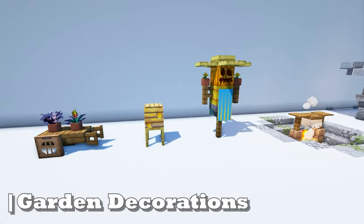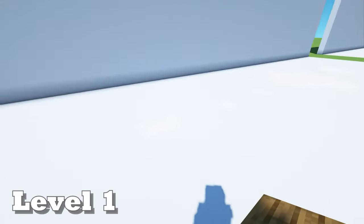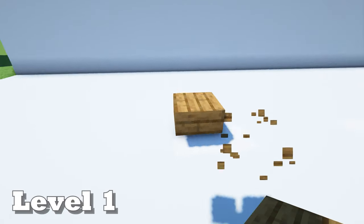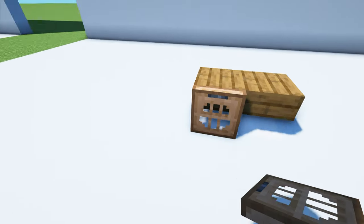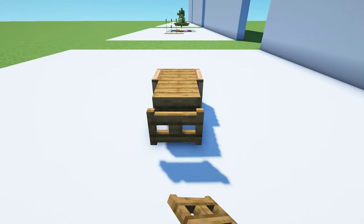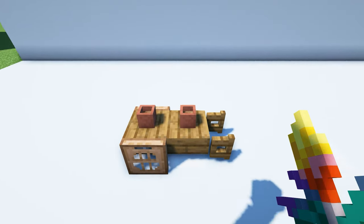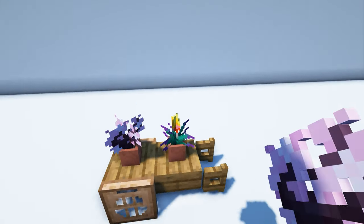We're going to make some garden decorations, starting with a wheelbarrow with some flowers on it. First, place down two spruce slabs. Then take two jungle trapdoors and place them on either side of a slab to make the wheels, and an open spruce gate to make the handles. Now place down two flowerpots with a torchflower in one and a cherry sapling in the other.